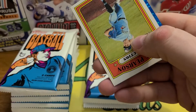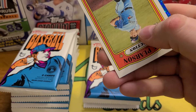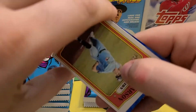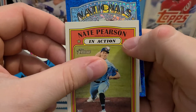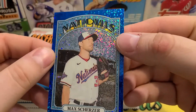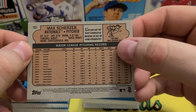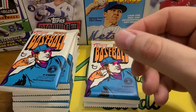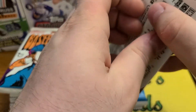Got something blue and sparkly — here's the Chrome Pack. There are exclusive Chrome Blue Sparkle Parallels. First one's coming up with those. Nationals — let's hope it's Soto. Max Scherzer. Wow, get the right team color. Those are going to look pretty sharp, not numbered or anything, but those are pretty neat. I think they're exclusive to the Megas.